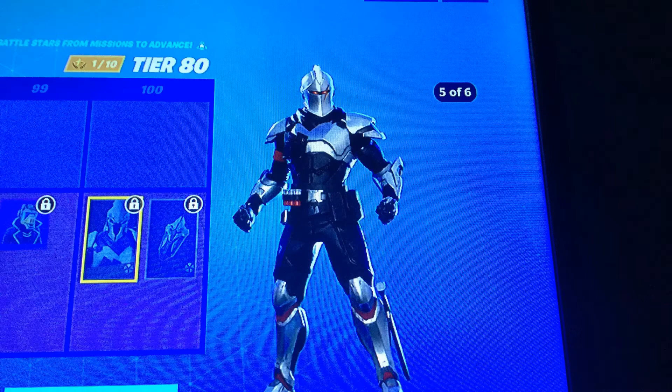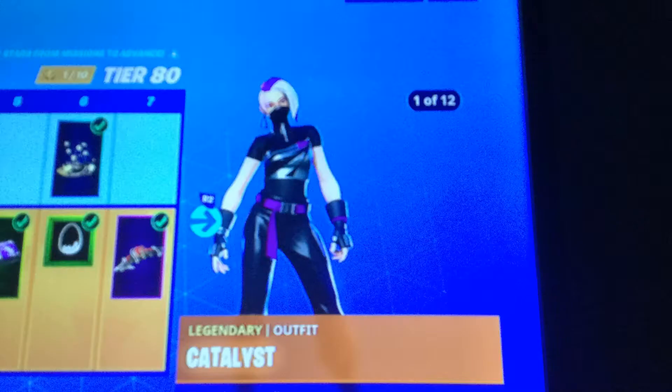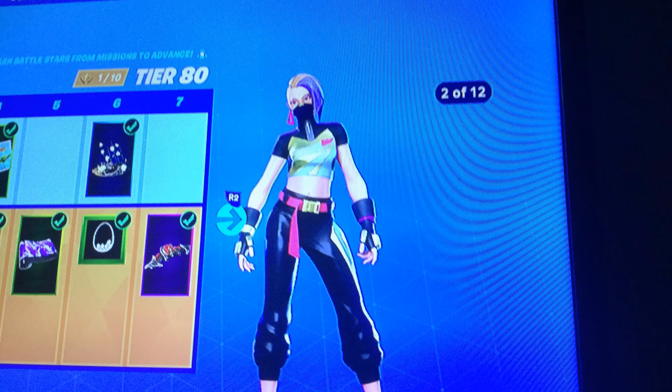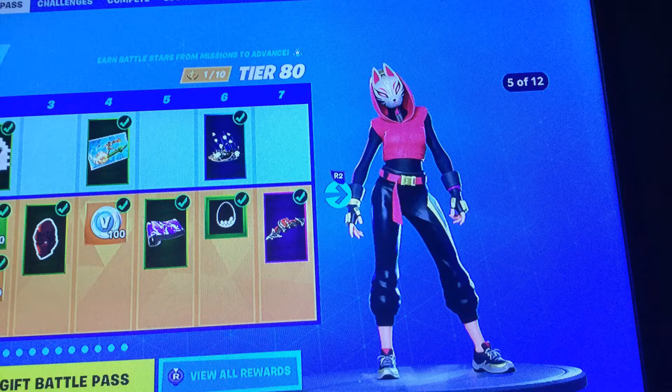They're just so cool. With Ultima Knight, he's not as chunky — you can always put him in the old knight style. And Catalyst is just a sick-looking skin that looks really, really good. Both are from this battle pass and are tier one rewards. Anyway, these are my opinions — thank you for watching!